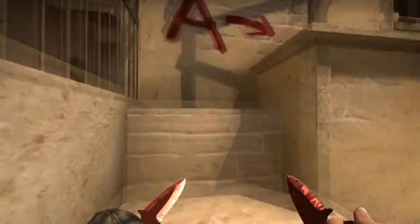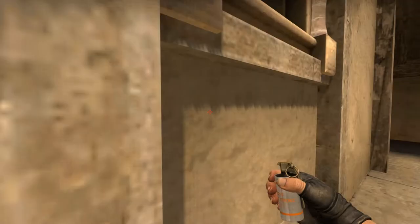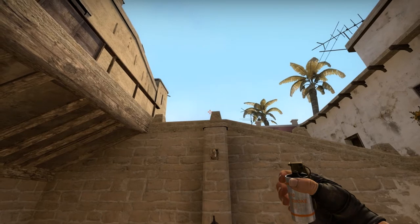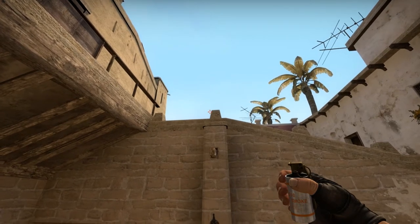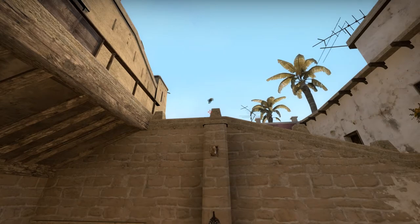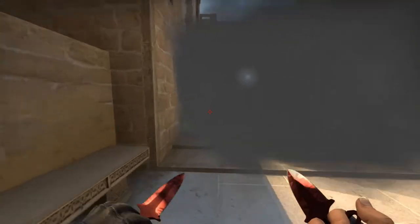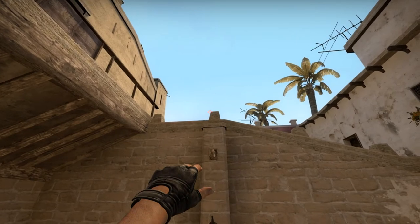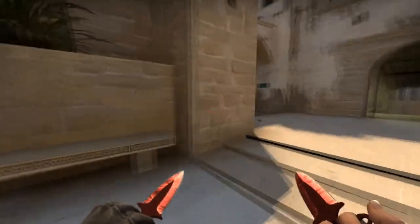The second smoke is one of the most important smokes. If you mess this one up it can deny your whole push — it's the jungle slash connector smoke. It's very easy to mess up. What you need to do is go to this pillar right here, go halfway down, and just throw it — normal throw, do not jump throw. As you can see there's no gap whatsoever.